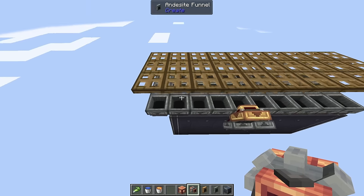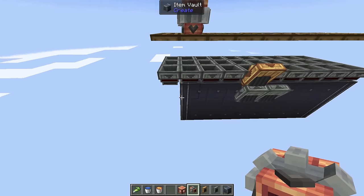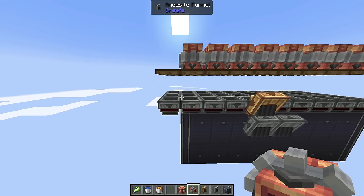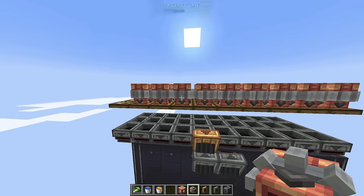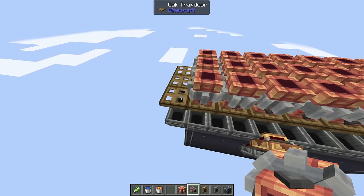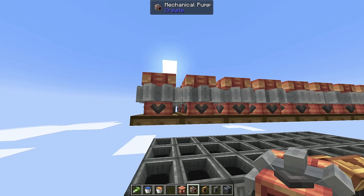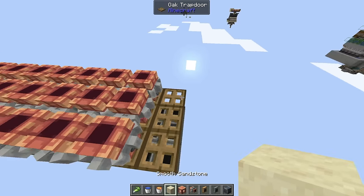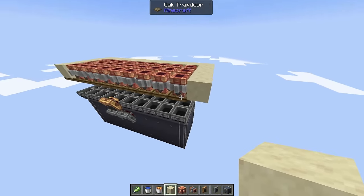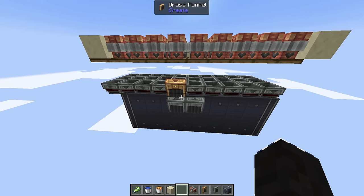Take mechanical pumps and put them on top of the trapdoors — but not on any that are not above a vault. You want a little edge sticking out with mechanical pumps only over where the vault actually is. When placing these, hold shift so you don't accidentally right-click the trapdoor, and make sure the arrows on the mechanical pumps are pointing down. Then take any block and surround the back end of the vault, making sure not to cover where the funnels are, as that'll be covered by the gantry system and its shafts.